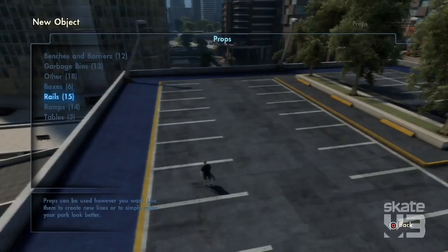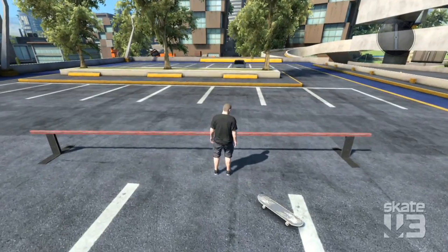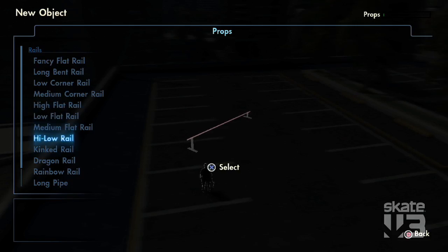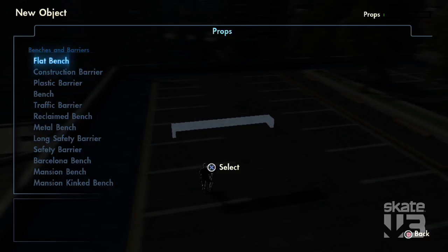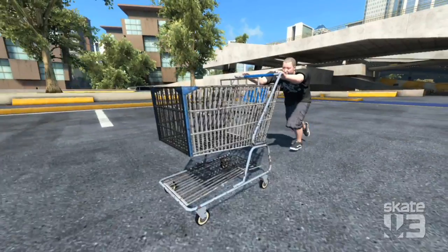In the open world you can pull up your object catalogue and spawn from literally a hundred different moveable objects — low rails, high rails, kink rails, dragon rails. There's things like bike racks and benches. Really anything that's in the world as a movable object is available on the object drop.